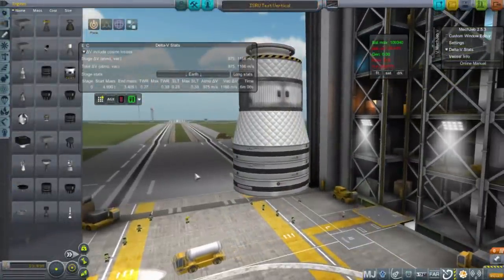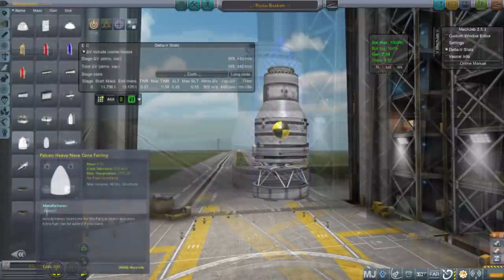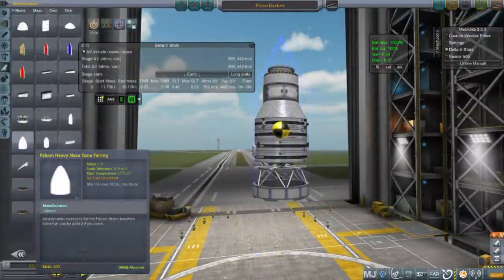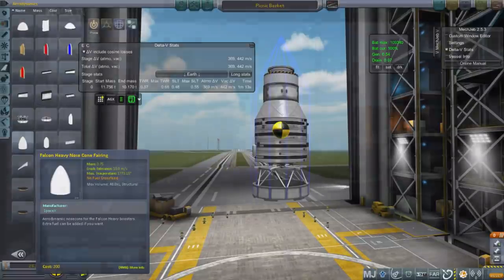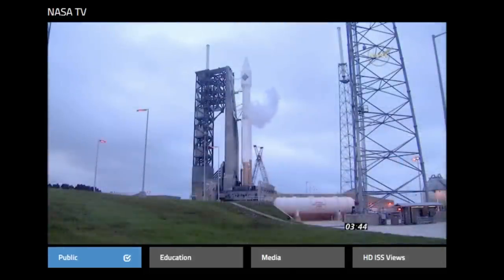I decided to make a resupply vessel for the shuttle — not refueling, but food, water, and oxygen replenishment — so we can launch interplanetary missions without worrying about shuttle supplies. But in the middle of designing this, there was an actual supply mission going on, and viewers wanted me to tune in to NASA TV to see the Cygnus being launched aboard an Atlas V.